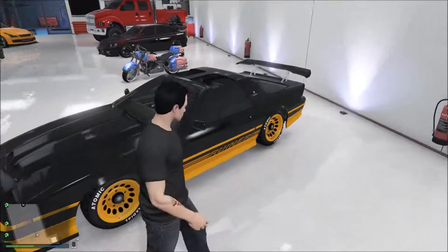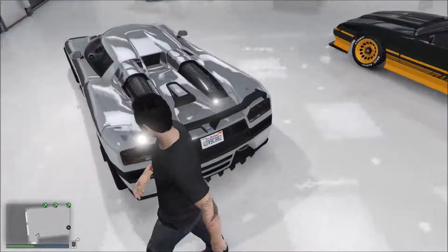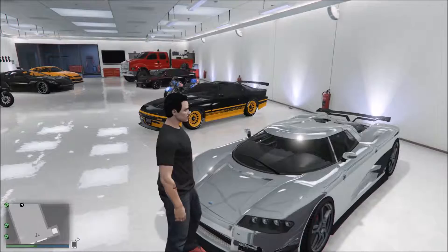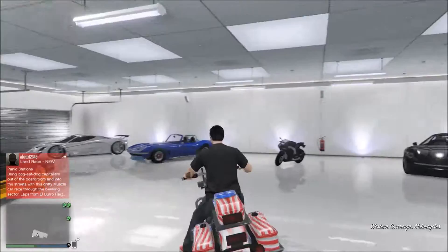Then here's just this Camaro over here, the Ponto Roaner. I don't think it's upgraded any — I found it like this with these colors and everything. Then we have the Entity XF over here, just another supercar. It's either really good at acceleration or turning — I think it's good at turning. So we can go to my next apartment, which would be the one that has my Adder in it. I'll take this motorcycle because I never drive it.